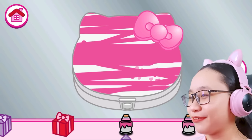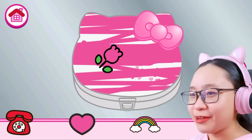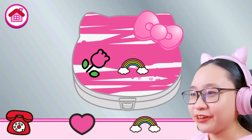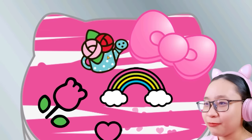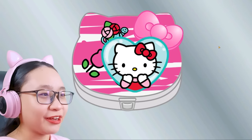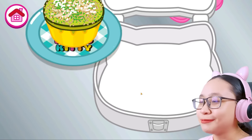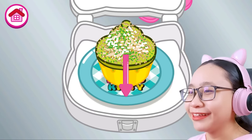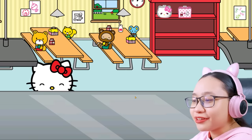It's ruined now. Perfect. What should I put? I've just added a random flower, rainbow, a heart, and this random watering can. Perfect, it's a masterpiece. You'll like it, I know. I'm so good at decorating lunch boxes. This looks so disgusting. Enjoy your onion flavored cupcake.